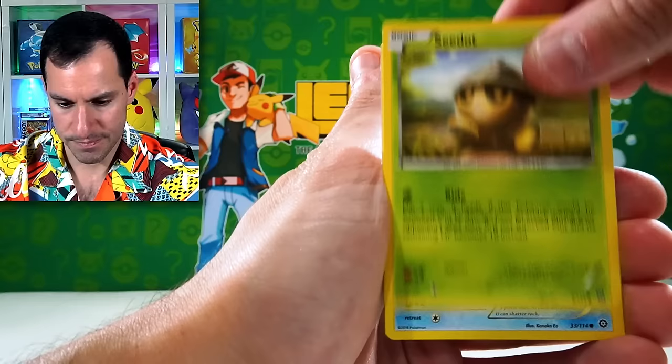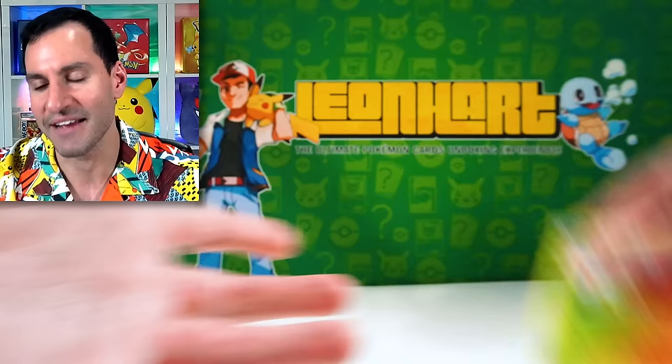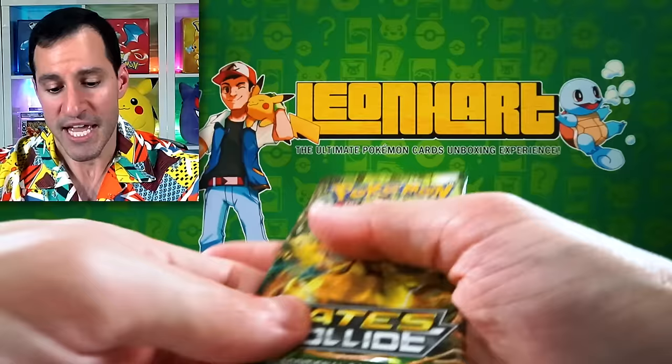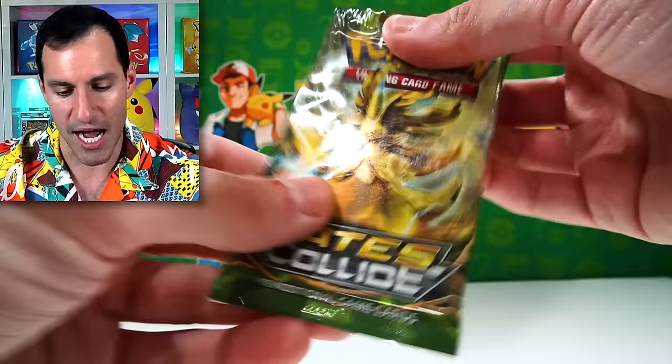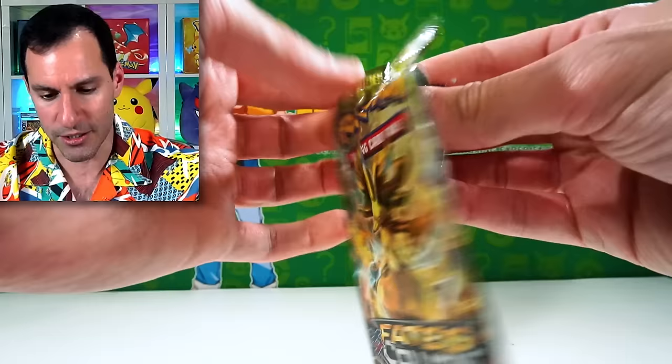Clauncher — do do do do do — Avalugg! That's why I love that Pokemon. Moving on — we've got Fates Collide. I remember when this set came out the channel was much smaller. I tried some Barnes and Noble locations — when I was shopping for books, they had Fates Collide packs out early, so I opened those up on the channel.